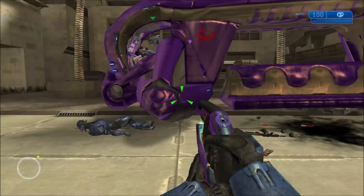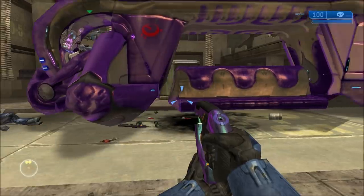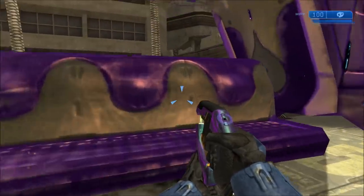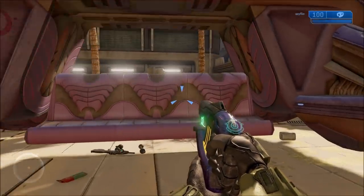But it still exists in the game and can be spawned out pretty easily. We're playing as Elites right now and we made all the enemies here our allies just to make this video a lot easier to film. Basically, the troop transport variant has a floating couch in the middle that's used to carry troops around.